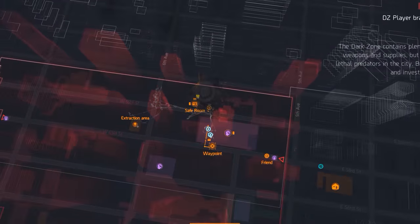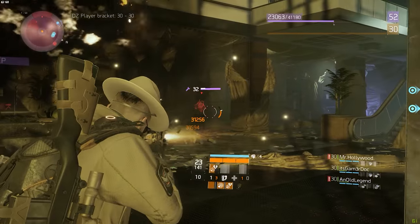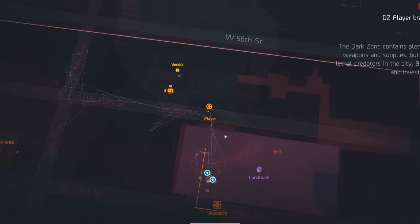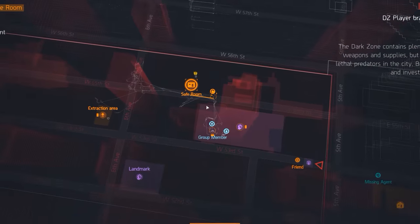The second chest in DZ06 can be found inside the Q building. Usually this is filled with level 32 enemies, but once you take them all out it's actually quite easy to get to the chest. Simply enter the building through the north entrance — the one very close to the Phoenix Credits vendor safehouse.